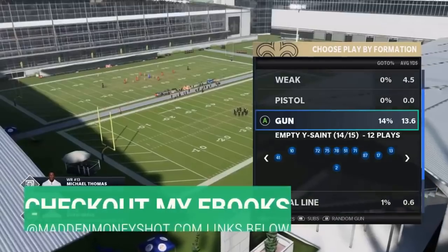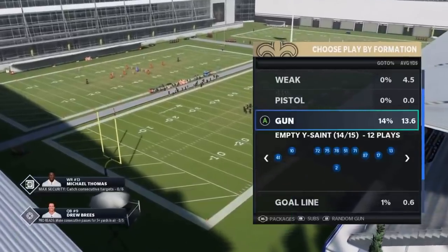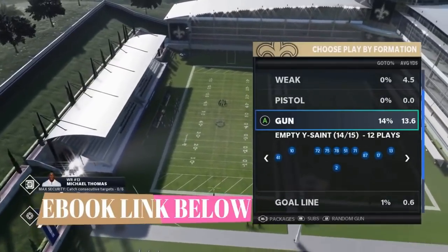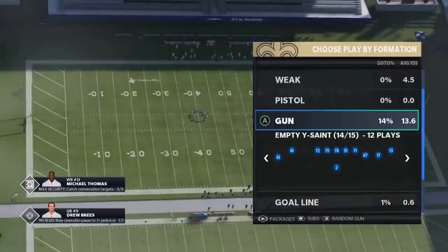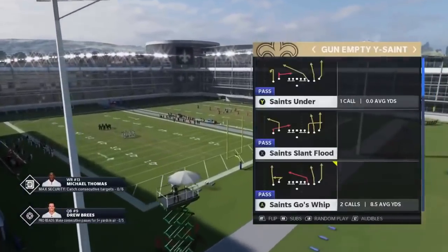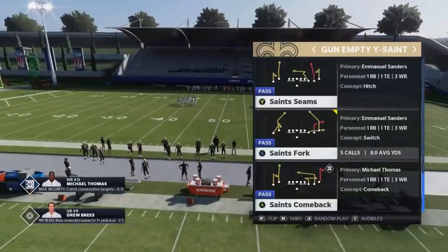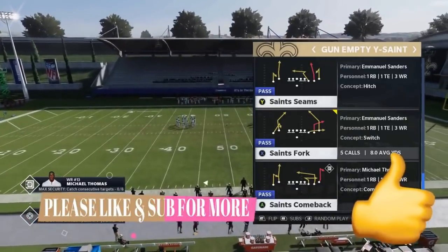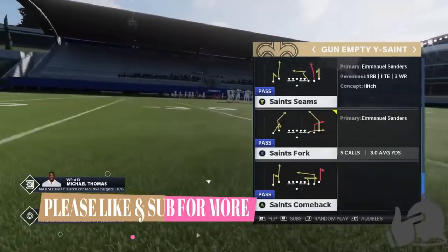Welcome back YouTubers and Madden fans, this is Madden Money Shot. Got some plays for you today out of the Saints playbook. I haven't put out too many plays this year from the Saints - it's still one of the best passing playbooks in the game. I'm going to show you some passing plays out of the Empty Wise Saint, which I'm pretty sure is like the Eagle Age Fork in customs. The Saints Fork was one of my favorite plays but they pretty much patched it to death, so I don't really use that play anymore. But there's still a lot of really explosive and glitchy plays out of this particular formation.